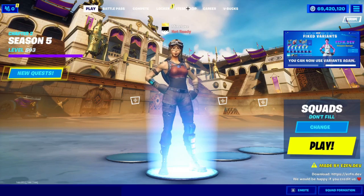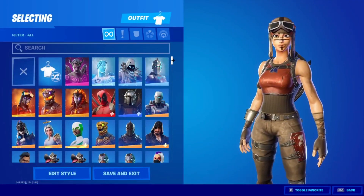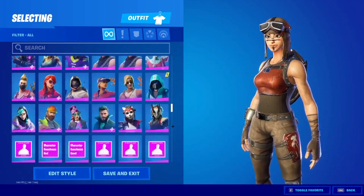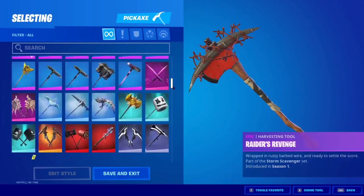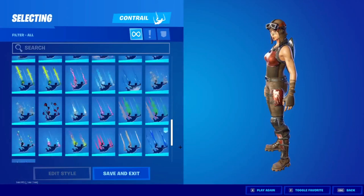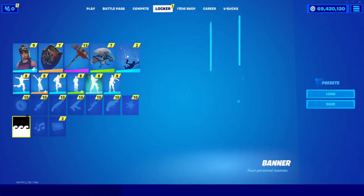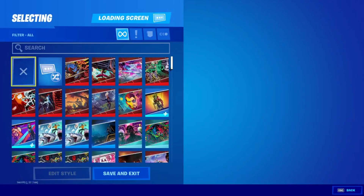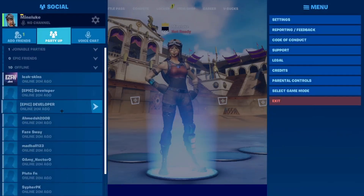I don't recommend opening up the item shop because I remember when I opened it my game crashed — it was annoying. But go into the locker and you've got absolutely every skin. Scrolling through: all the skins, all the backblings, all the pickaxes, all the gliders, all the contrails, all the wraps, all the emotes, all the loading screens, all the music in the game, and banners too. It's pretty insane.